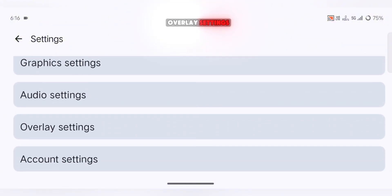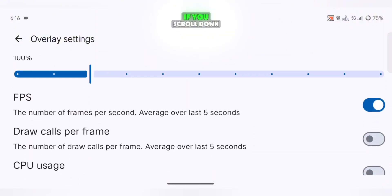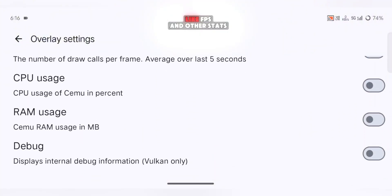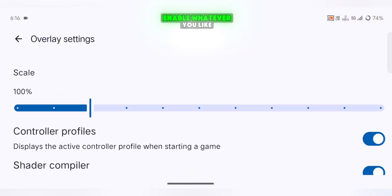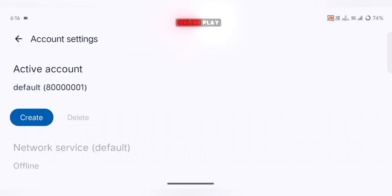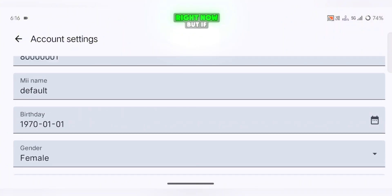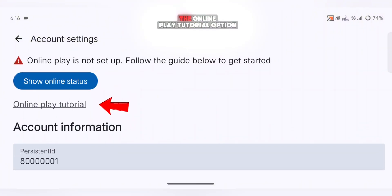Now go back and open Overlay Settings. Set the position to Top Left so your Performance Overlay appears on screen. If you scroll down, you'll find more options like FPS and other stats — enable whatever you like according to your preference. After that, open Account Settings. This section is meant for Online Play. I can't fully confirm how stable Online Multiplayer is right now, but if you're interested, you can tap on the Online Play Tutorial option and explore it yourself.